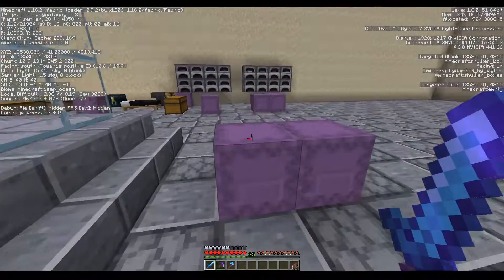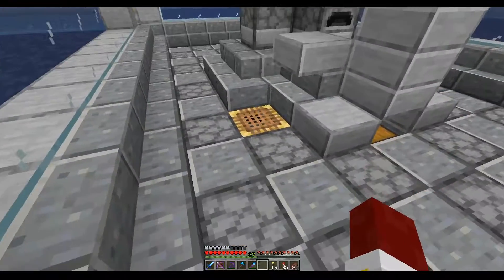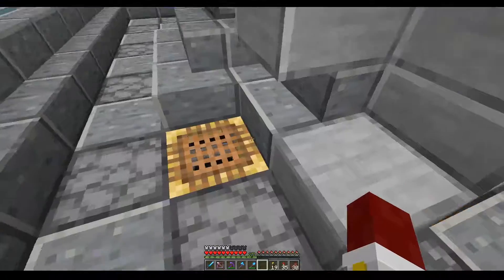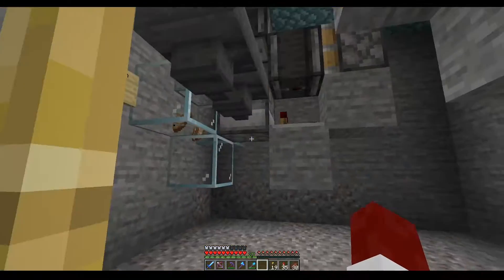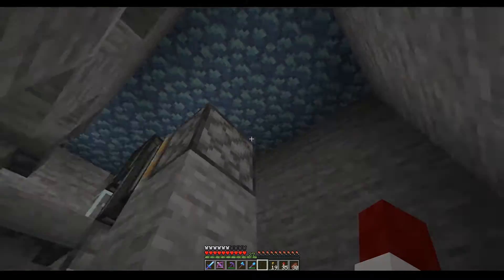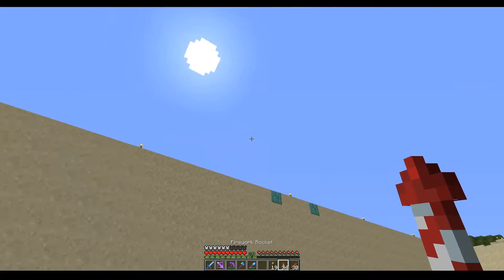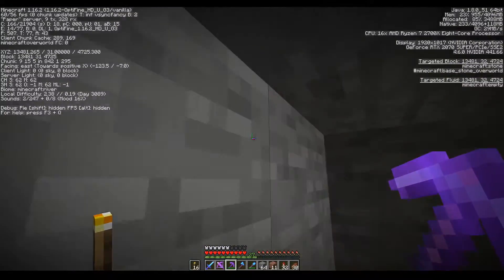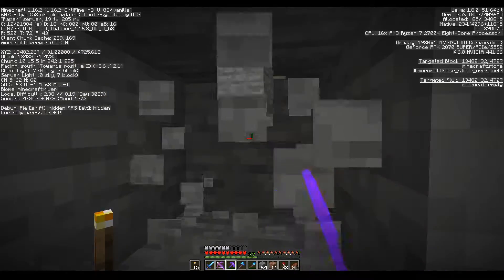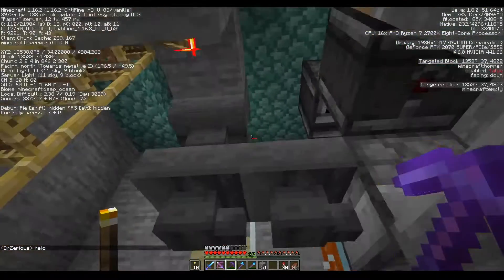If we stay here for too long it's gonna lag out the server. We are back at the guardian farm - that's what it's called - and as you can see something has changed. I got messaged by backdraft that he has finished the item filter for the drops, but the lava still needs to be filled in. So I'm gonna quickly grab some lava, fill this in, and then this place should be relatively AFK-able. Let's see if I can find some lava - I can hear lava somewhere. Perfect - so with that the farm should basically be complete now.